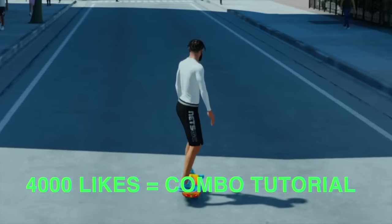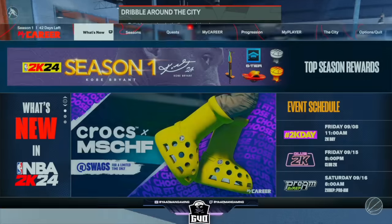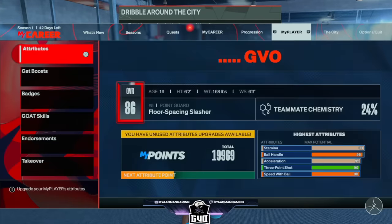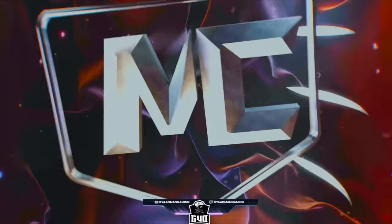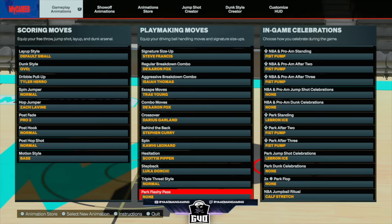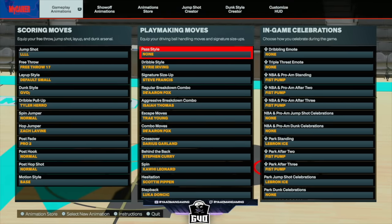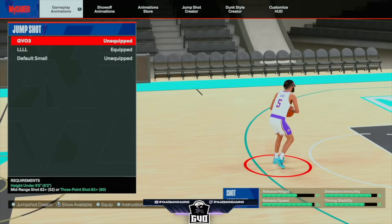4,000 likes for the combo tutorial. Everything you're going to learn in this video is very important for you if you want to be a dribble god. Copy these six moves down. If you want to see some other options that are just as good, check out the last video for each category — I have more options in each category like a step back and stuff like that that are actually very good.